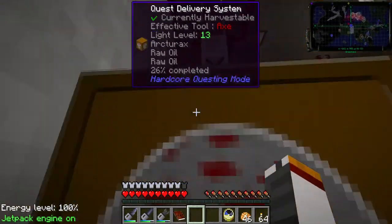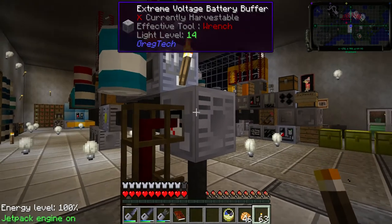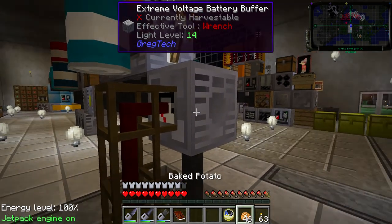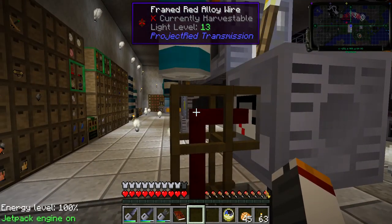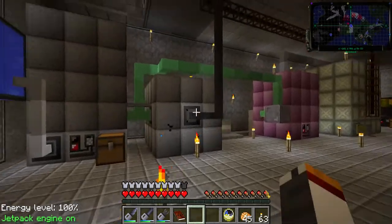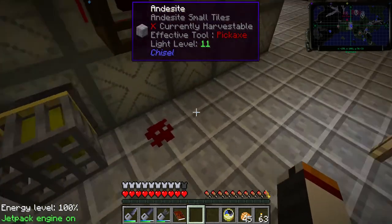Now let's go into automation — a decently simple thing. I've got an extreme voltage battery buffer here with an energy detection cover on it. Screwdriver it until it says 'electric inverted' — that way it'll send out a redstone signal based on your electricity usage. You need framed alloy wire to stage the signal and use it like a pipe. Look it up in NEI; it's not hard to make. Run that signal all the way down to the reactor.